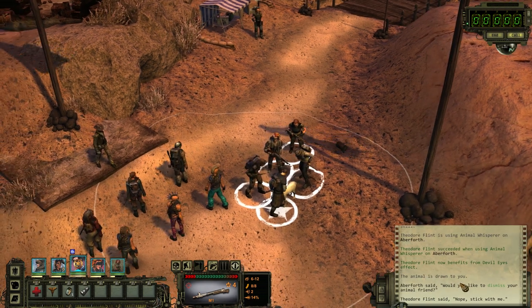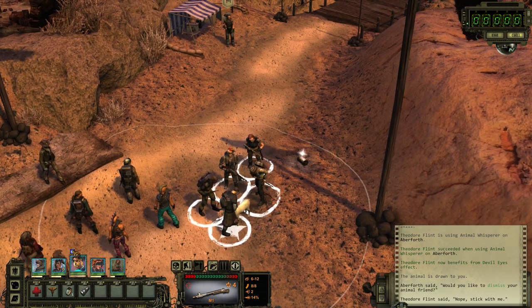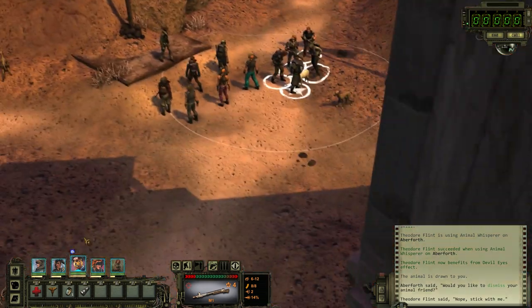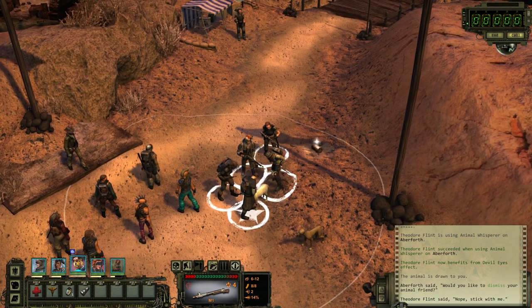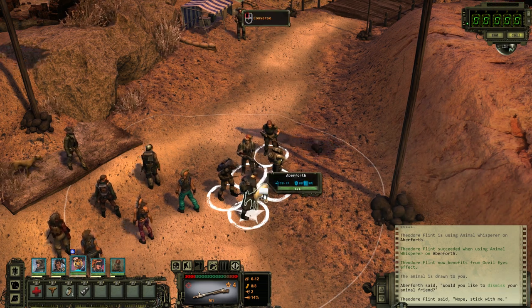Theodore Flint now benefits from the devil eyes effect. Oh, is it this little thing? 'Square pupils don't miss a thing — plus one awareness.' I don't think that's very helpful, but thank you.